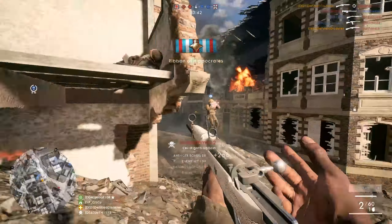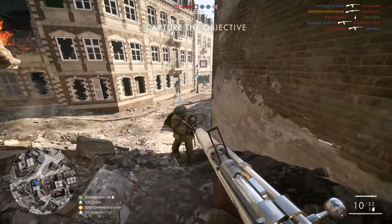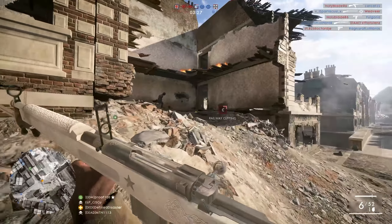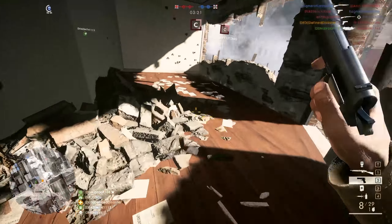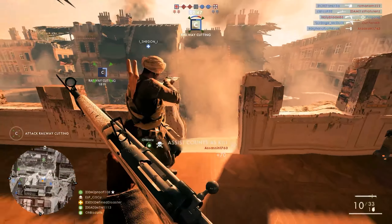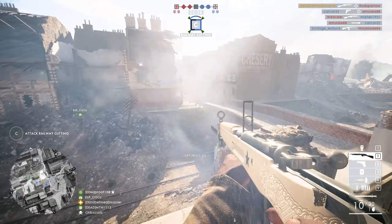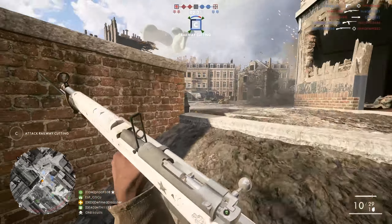When firing in automatic mode at maximum fire rate, there's no time for spread decrease to kick in. So after firing four shots on the optical variant in automatic mode, you have significantly lower spread than on the factory due to its lower spread increase per shot. When it comes to using these weapons in single firing mode — clicking each time you want a bullet down range — the differences become less clear, as both have the same maximum fire rate at minimum spread, with the factory's higher spread increase offset by its higher spread decrease.